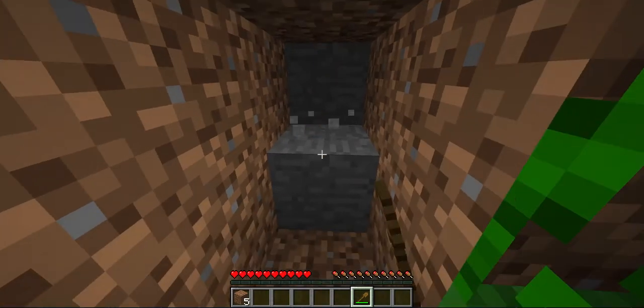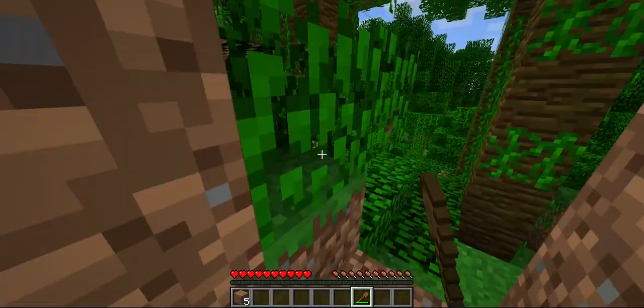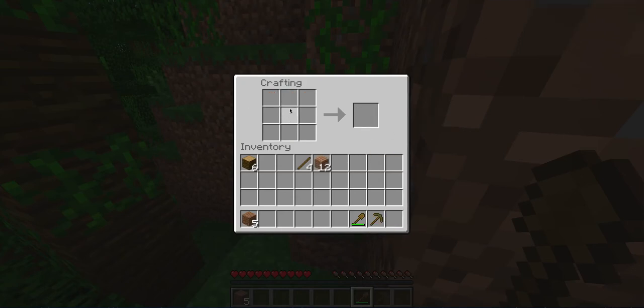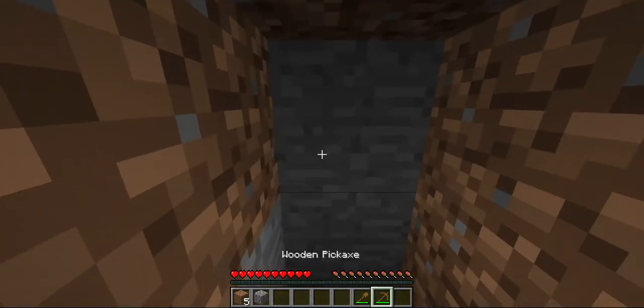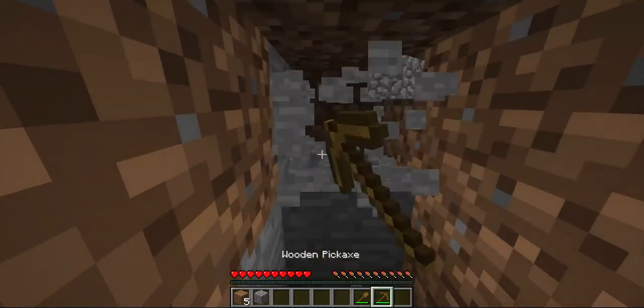See, I've got — this is stone, I can't do it with a shovel, it'll just break it. So I need a pickaxe, which is pretty simple. You just put two sticks there and across the top line is planks of wood — or stone, or iron, or diamonds. So I've got a wooden pickaxe now, and I can mine stone.